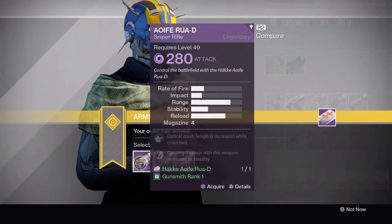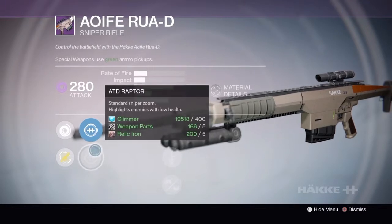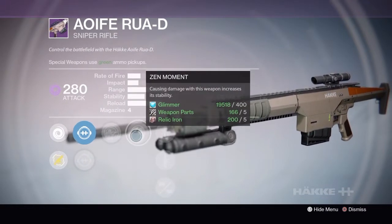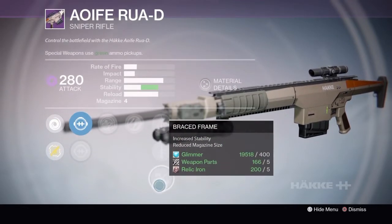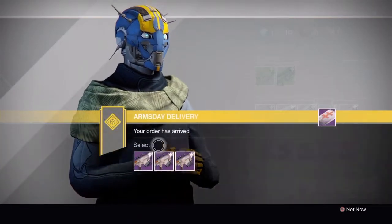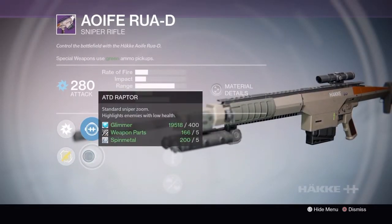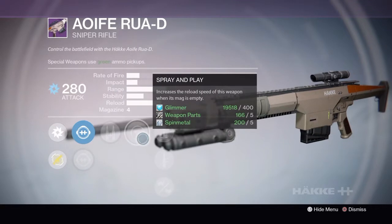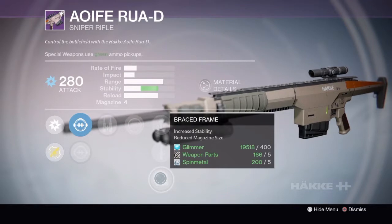The fourth gun is the Hake Oif Rao-D Sniper Rifle. Rank 1 has ATA Scout, ATD Raptor, Private Eye, Zen Moment, Perfect Balance, Quick Draw, and Braced Frame. Rank 2 has ATA Scout, ATD Raptor, Surplus, Spray and Play, Perfect Balance, Quick Draw, and Braced Frame.